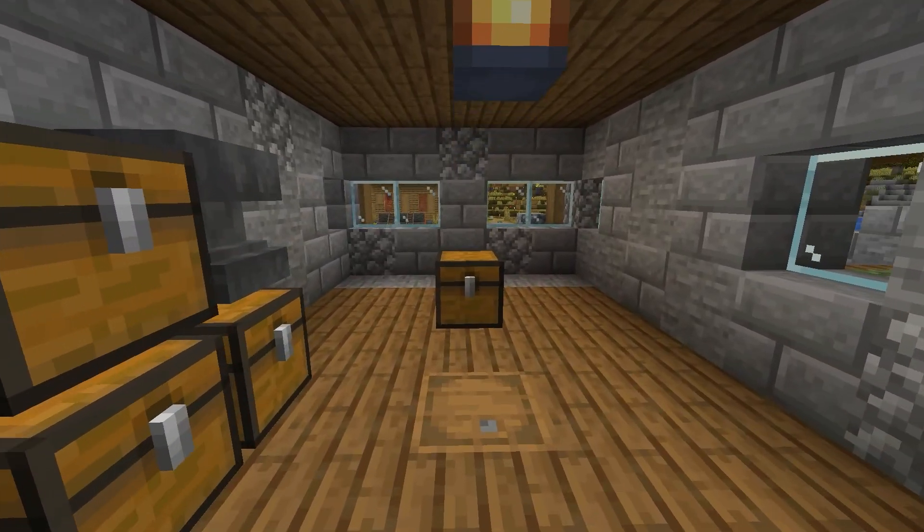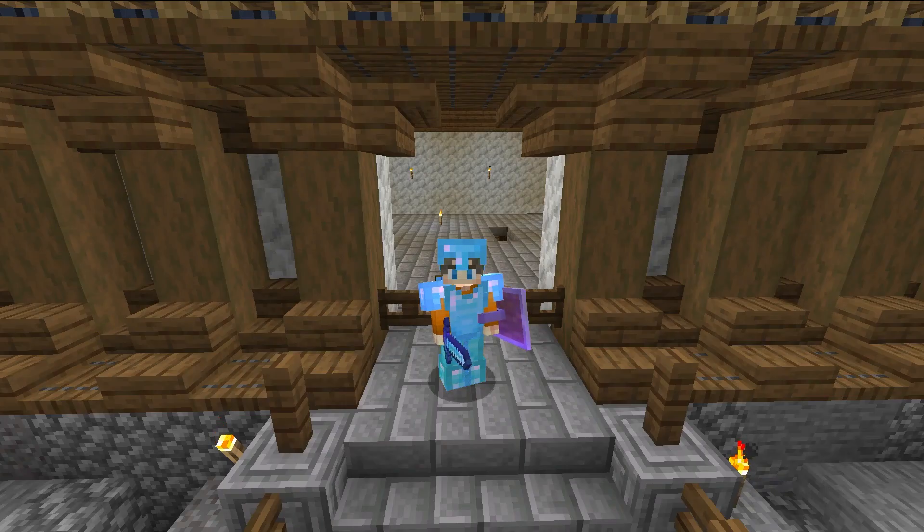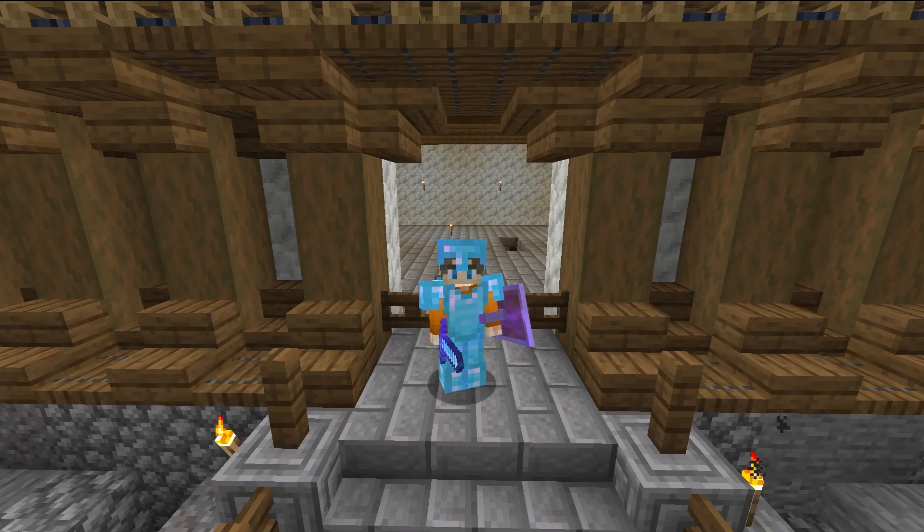Okay, time to reveal the surprise — here's what's inside the chest. During the filming of this episode, I've been slowly gathering all the materials we need to go to the end, fight the dragon, and earn wings. Next episode there is no resource gathering, no messing around, no sidetracking — we're gonna head straight to the stronghold and kill us a dragon. I'm climbing to the mob farm exactly zero more times. Goodbye!